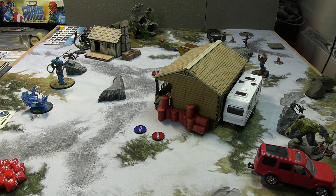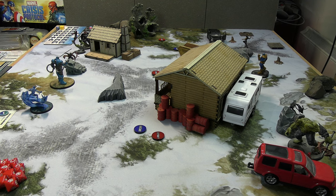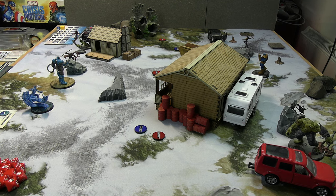We're back with both sides set up. The Black Order are to your right and the Servants of Apocalypse to your left. The Black Order will be going first but they do have a pass they may opt to use. Black Dwarf and Black Swan in the bottom right corner, Thanos in the middle, Proxima Midnight top right. For the Servants: Iceman bottom left, then Apocalypse himself, Gambit, Deadpool, and Mr. Sinister to the top left.